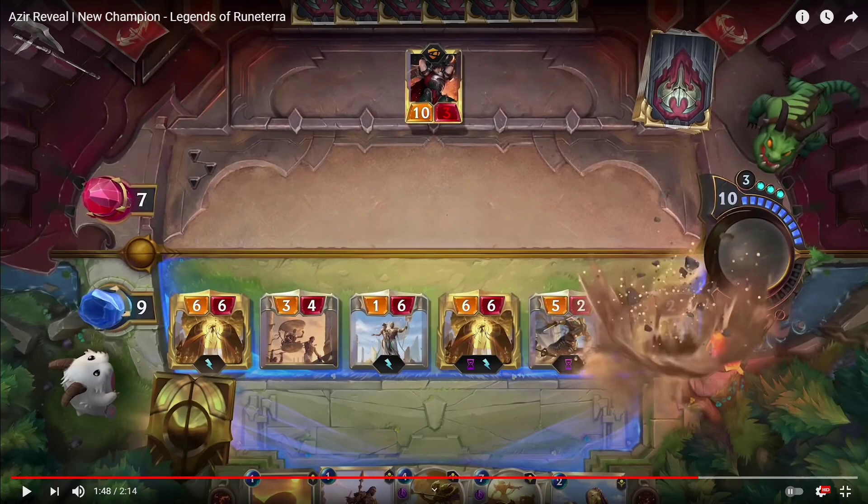So Azir is a unit that depends on spamming attacks with ephemeral sand soldiers, and eventually when you've attacked enough and the Sun Disk is ready you can ascend into the cooler version of Azir — and your entire deck changes into the Emperor's Deck, which is full of powerful cards. Azir himself doesn't have any actual protection; he needs at least a barrier or something to keep him safe.